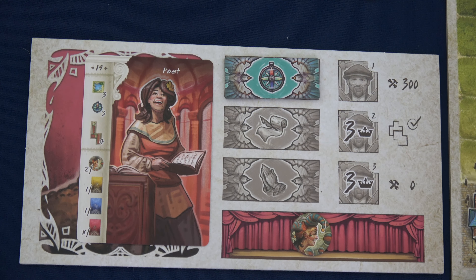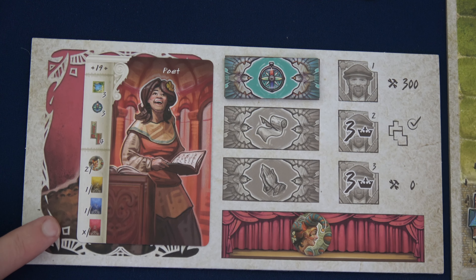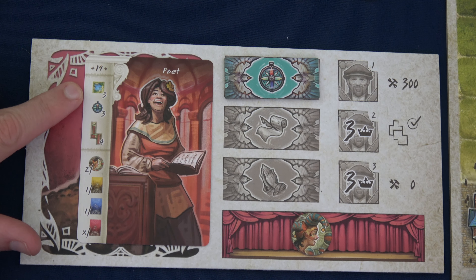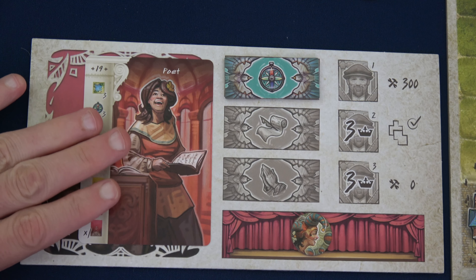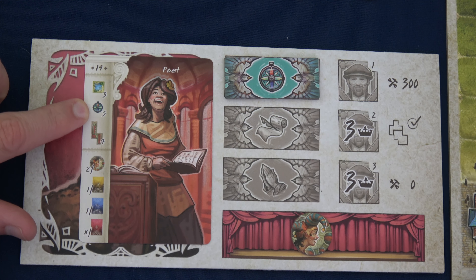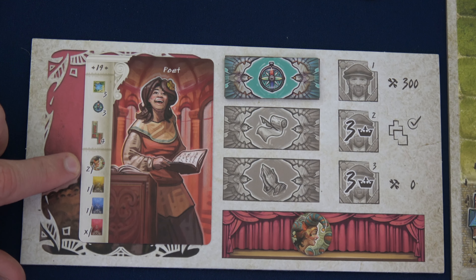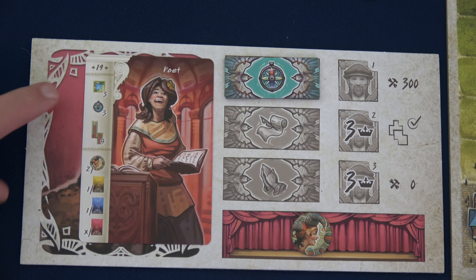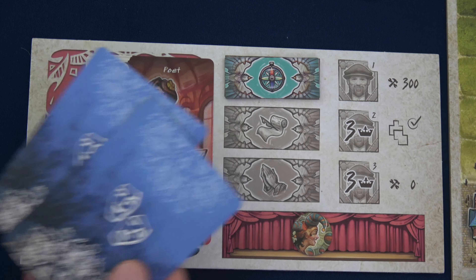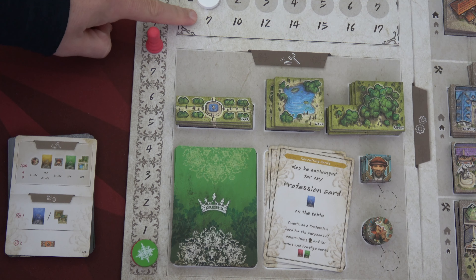For our second action we're going to complete a work — we have our poet. We calculate the score: no lake means zero for that requirement, but three points for one element, and since I don't have the building in my principality we're only at three. With the jester that's five, and for any cards in hand or the player area we add points. That's three, four, five, six — plus two more for seven, eight. Eight total, which is just enough since we need seven or more.